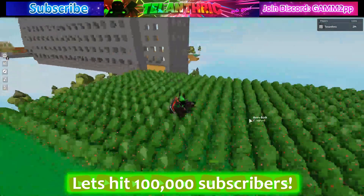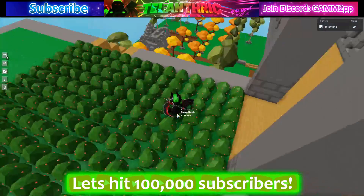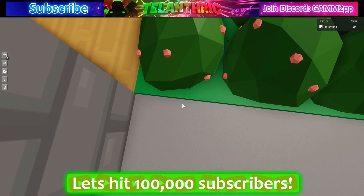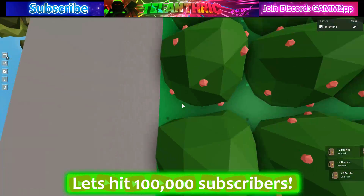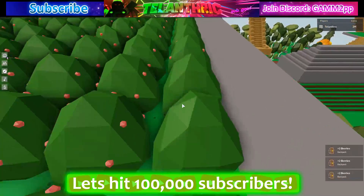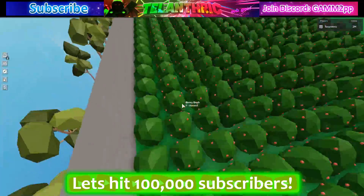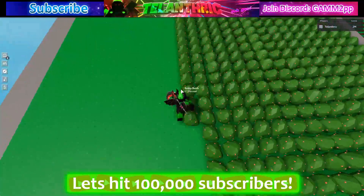If you have under 25 berry bushes just put them by your regular farm. If you do have a lot, you want a big area. The best way to collect berries — same as grapes — is to zoom in, look straight down, go forward while spamming F. Berries are great because you don't have to replant them. If your base isn't over 50,000 blocks and you have decent internet, you won't have to revisit to collect the rest.